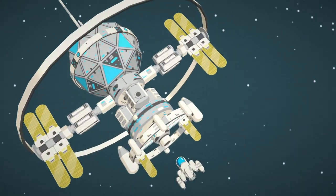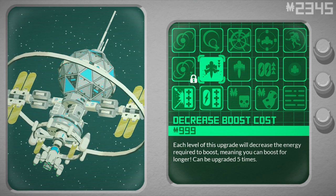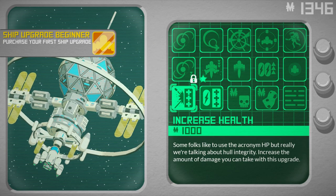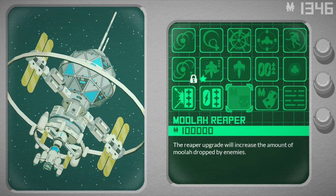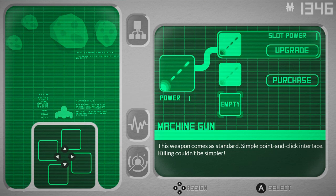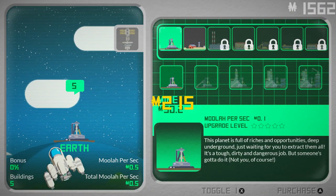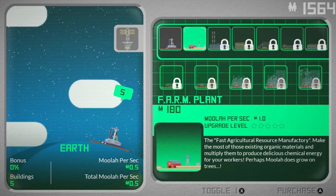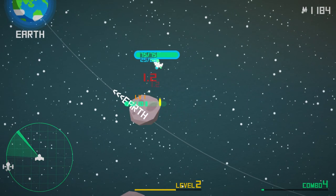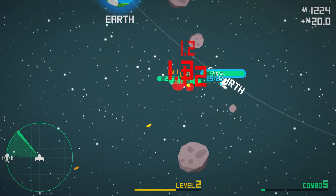Let's go to our base — we can buy stuff. We've got 2,000. Each level of this upgrade will decrease the energy required to boost. Some upgrades increase health, some increase energy. We need a lot more money. I want to purchase a machine gun. We're going to save up because I think we need better weapons. Earth is right here — let's see how much money Earth can give us.